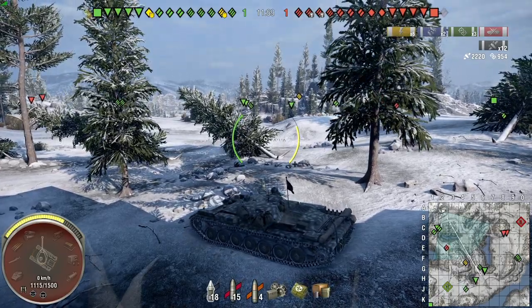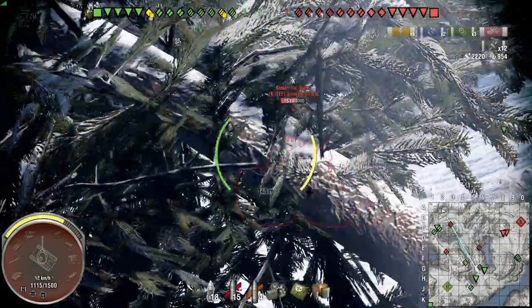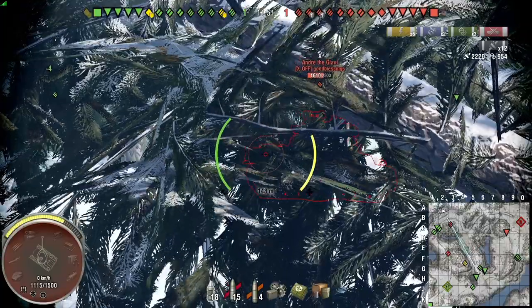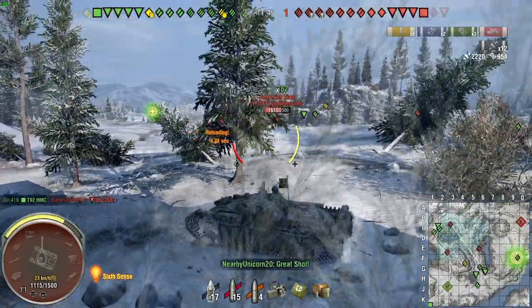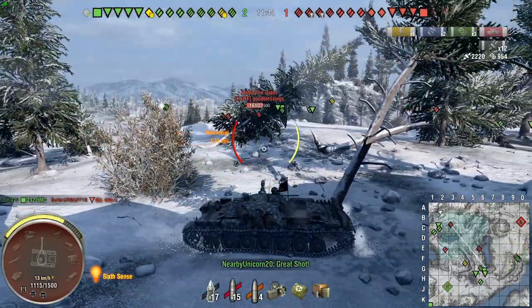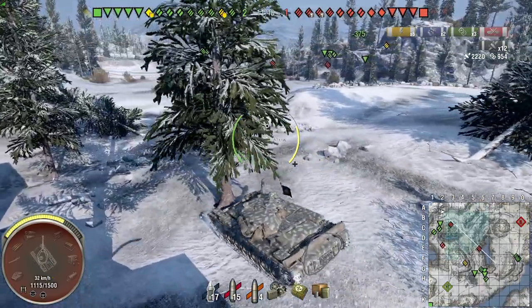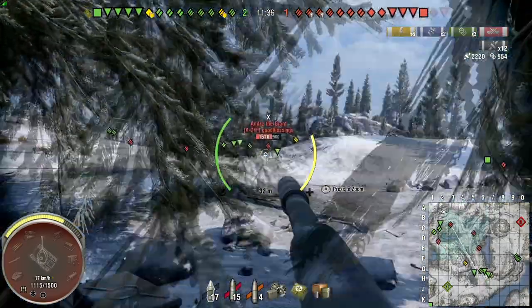So, True Vision and the plus-one minus-one True Vision — I would like them to decrease the amount of distance that you can see out past, because right now you can see a little bit too far. If they were to drop it down to like 800 or 700 meters for the distance that tanks will render in, I think that would help out a lot rather than spawning in and immediately seeing everybody.